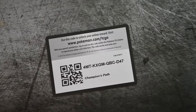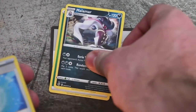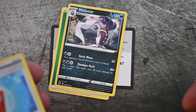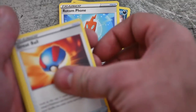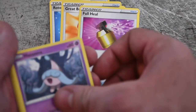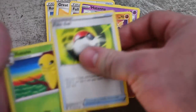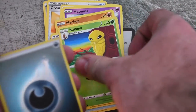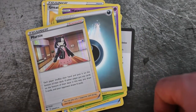One, two, three, four. Grass Energy — you guys can leave a comment: Rock, Paper, or Scissors? Rotom Phone, Pokeball, Full Heal, Hattena, Machop, Pokeball, Kakuna, Reverse Dark Energy. Next pack!